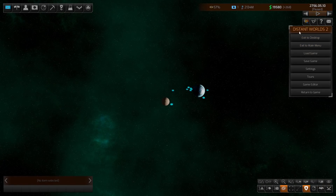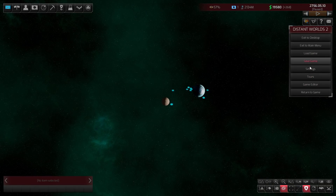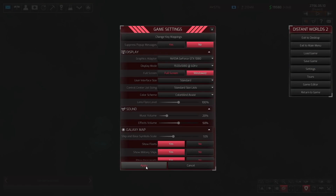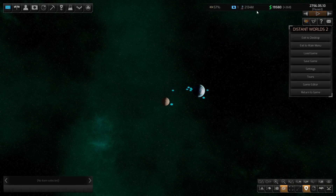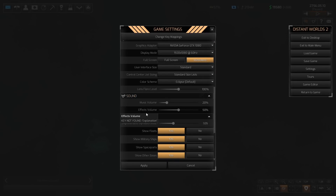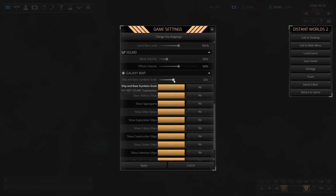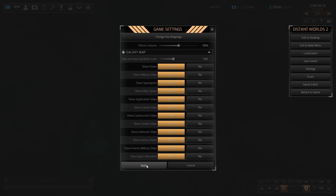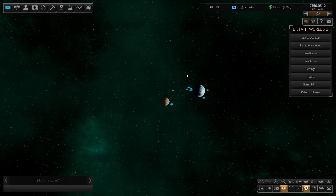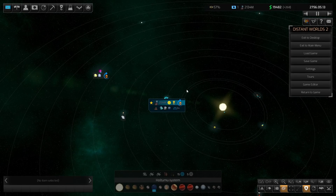You can see the hover text changes to green with the Eclipse scheme instead of gray. Molten Lava is an orange-red, Crimson Constellation is red — you get the point. There's also a colorblind assist option for people with colorblind issues. You can adjust music volume, ship and base symbol scale on the galactic map, and set keybinds. But let's gloss over that quickly and get back to the real gameplay.